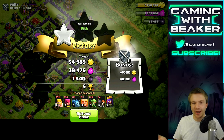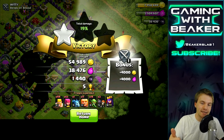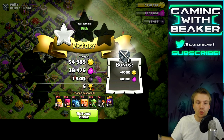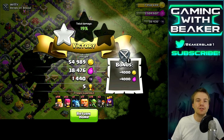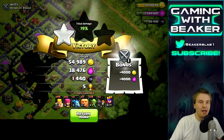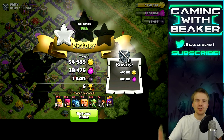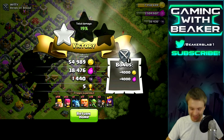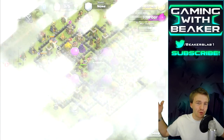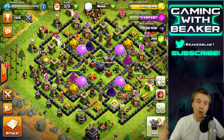Not bad, not great either, but it was a simple raid — I didn't need my clan castle and I didn't need a spell. You always have to be on the lookout for that stuff when there's dark in the drills — if there's dark in the drills, you must take it. That's basically what I'm trying to say. Let's move on to another raid — we almost have an army ready, let's wait for it to finish.